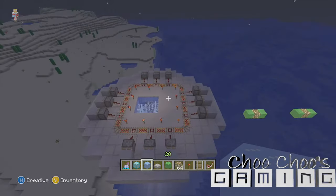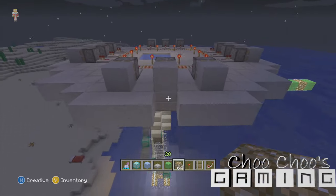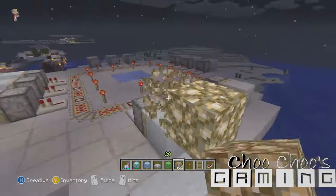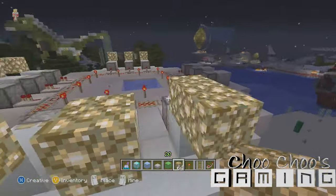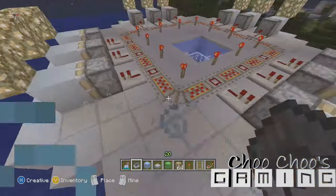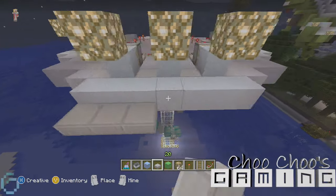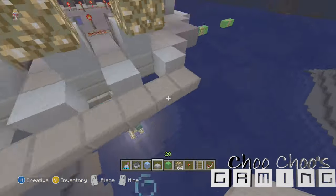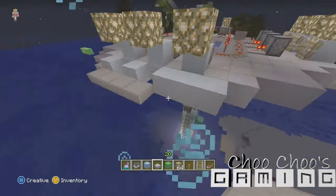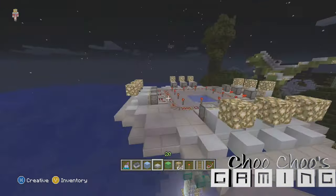As you can see, that beam effect is pretty cool. Now start adding your details — start building up the sides of the UFO. Put some glowstone on top and out one block from the clay in front of the pistons, because when the clay retracts it's going to show the glowstone for a millisecond. Then go around the edges with half slabs and remove a block from underneath the clay that's underneath the pistons.